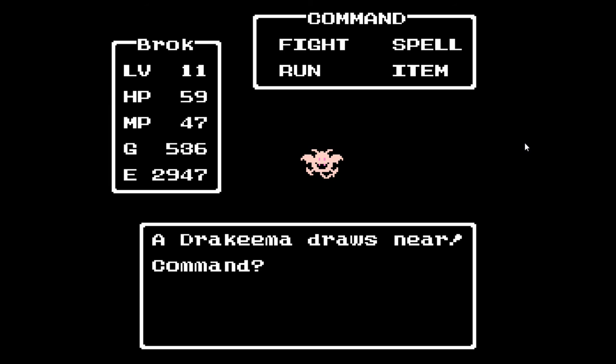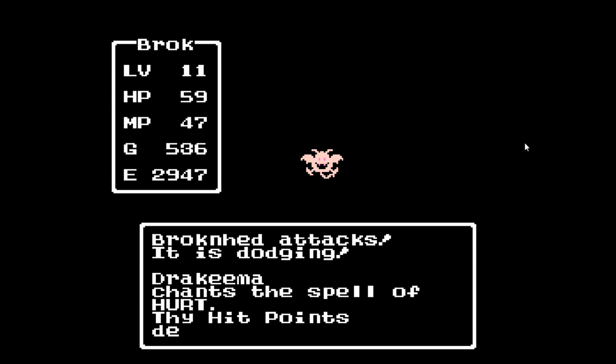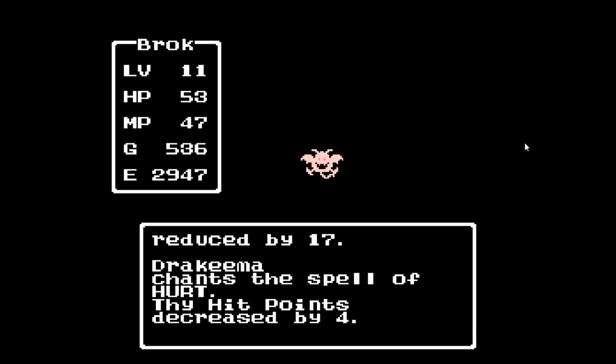The Drachima has an attack of 22, a defense of 26, and is very fast with a speed of 32. It can give up to 20 gold and about 11 experience. They have the ability to cast not only hurt, but they can also heal themselves. As you can see, he did, in fact, hurt me. Twice!